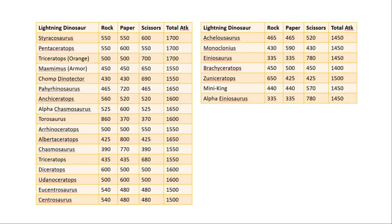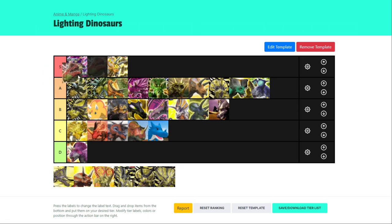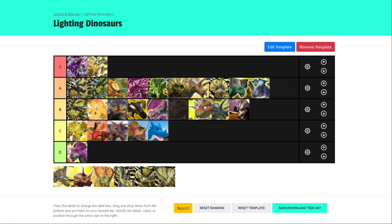Now for Udanoceratops — another 1400 dino with the lucky distinction of having a paper crit, although its moves are a lot more balanced than Chasmosaurus. It also has Thai defence type, which is a more unique battle type. I think I'm going to put it by here — it's certainly not a bad dinosaur. I'm going to put it below Triceratops because I feel like Triceratops is slightly better.